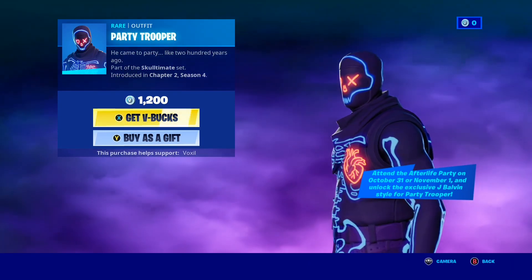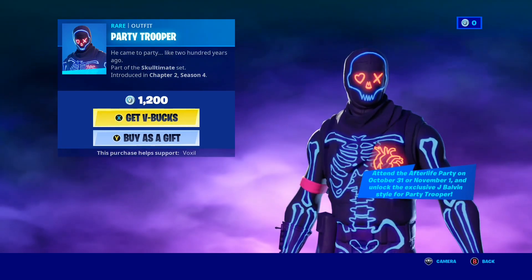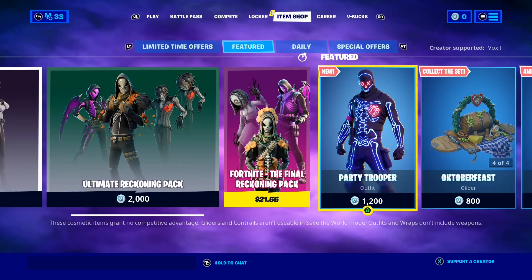So it's honestly such a good deal — for 1,200 V-Bucks you do get two styles as well, which is pretty crazy. Let me know if you want the Party Trooper gifted. But yeah guys, that's all for the shop. Without further ado, let's talk about how to get the Skull Squad Pack.